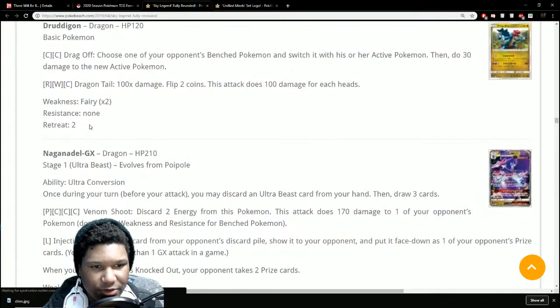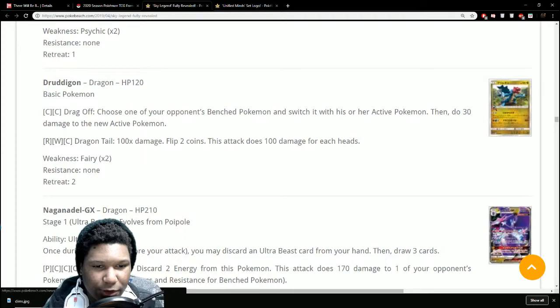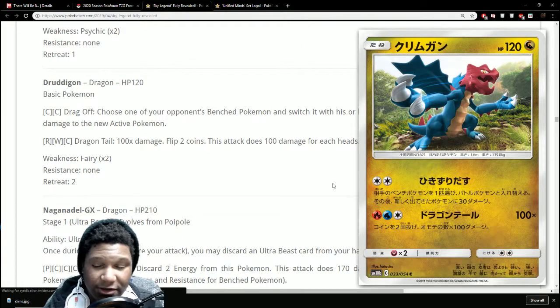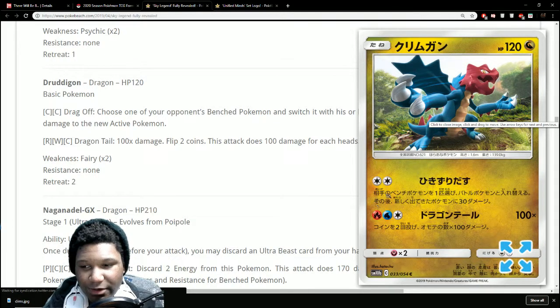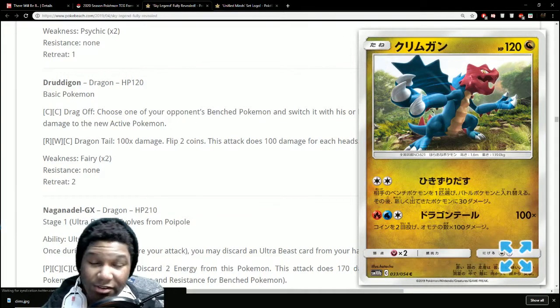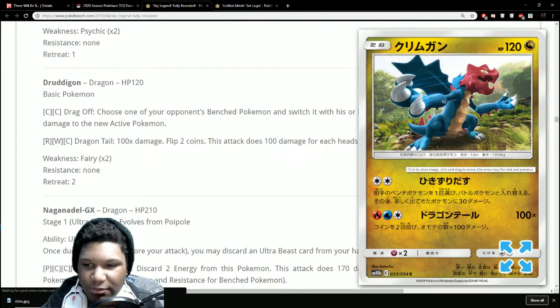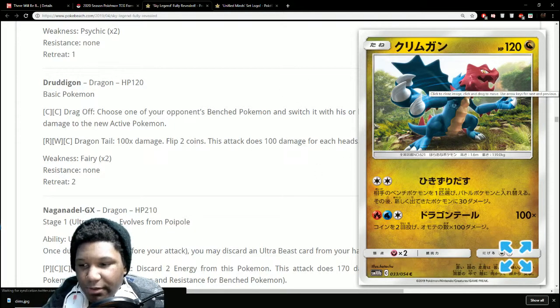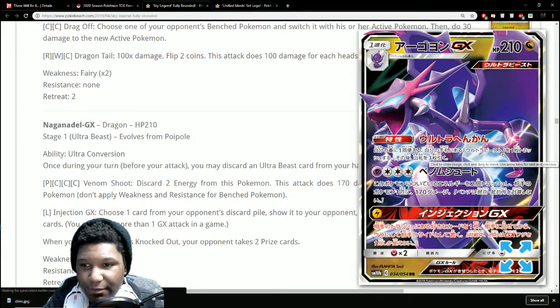Druddigon — 100 times damage flip for each heads, so it's a basic that can do huge damage. This could actually work well with Victini: you grab two basic energies from your deck with Victini, then on the following turn just attach one more and get Victini out of the Active. This could legitimately be a deck of its own. By the time this card releases in the West there will definitely be more energy acceleration options, so you won't have to solely rely on Victini. I can honestly see this being a thing.